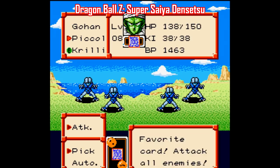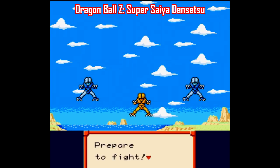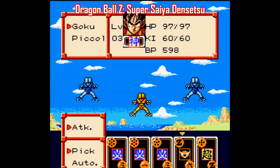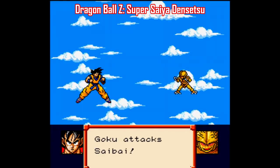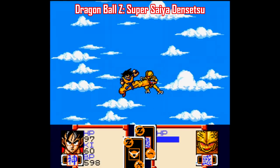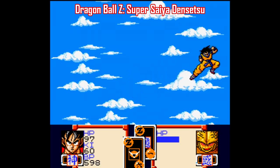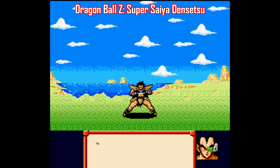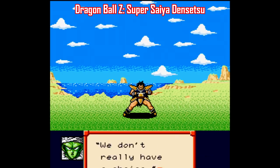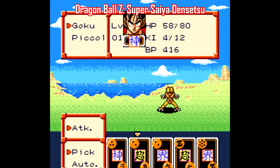In each random battle, your party is dealt five cards. In the upper left of each card is a number representing attack strength, with one representing the weakest attack and Z being the most powerful. The lower right is the defense power. The cards with blue letters in the middle are the energy attacks, and the yellow letters represent the more powerful attacks. If you want to know more about each attack in detail, there's plenty of info on GameFAQs. The battle system is nothing too in-depth, but it is something a little different than what you may be used to.